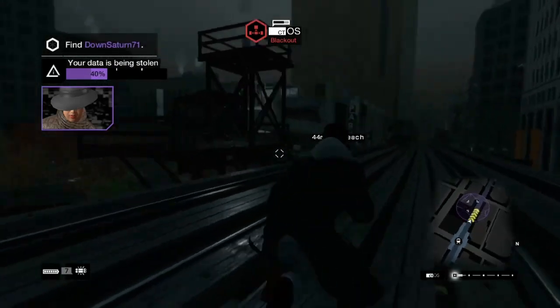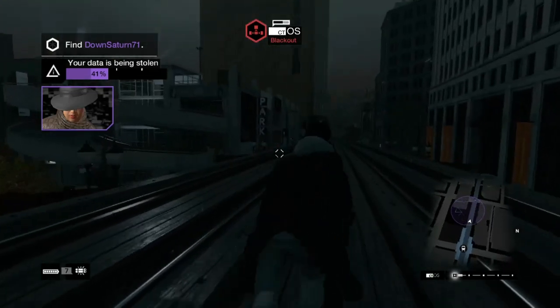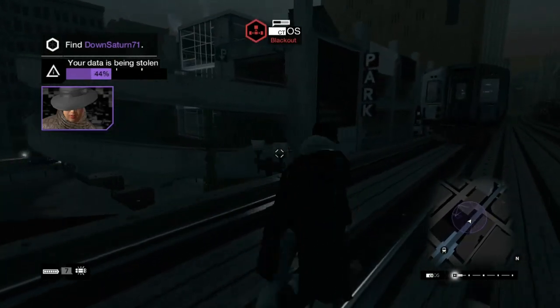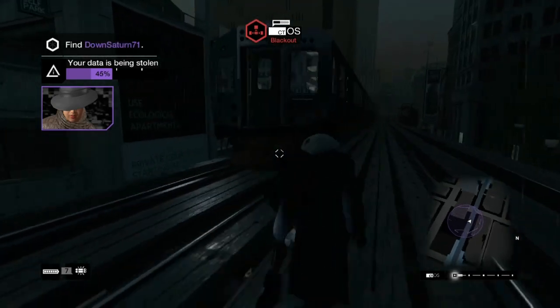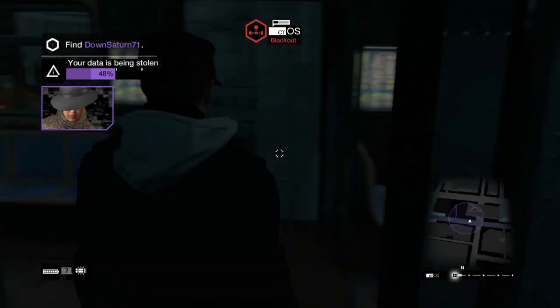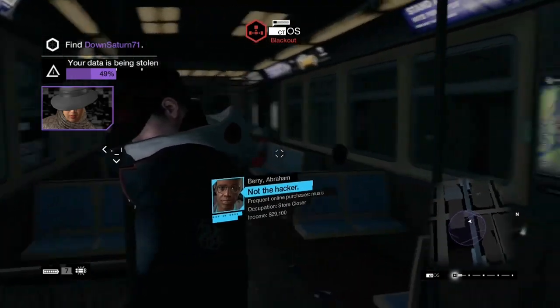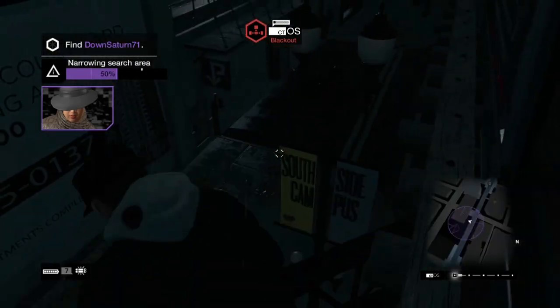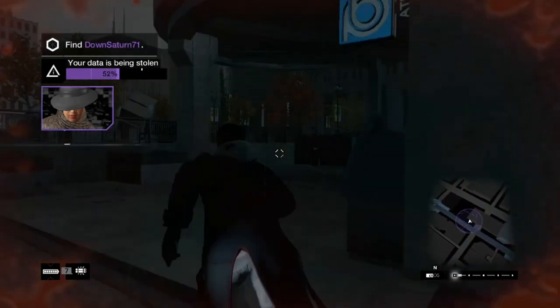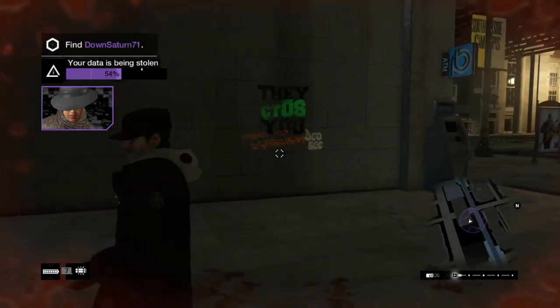I noticed right off the bat that this guy is using blackouts like crazy, just all the time blacking it out. And I don't think people realize yet that when you use a blackout, it shoots white lines across your screen — and it's not just your screen. Everybody can see this. The enemy player can see this too. So you don't want to be using blackouts like they're going out of style.